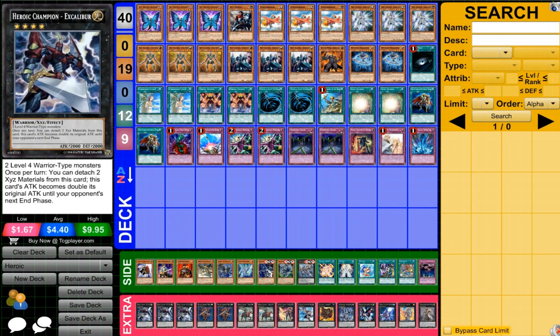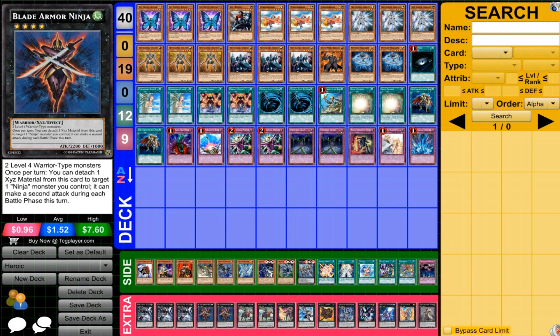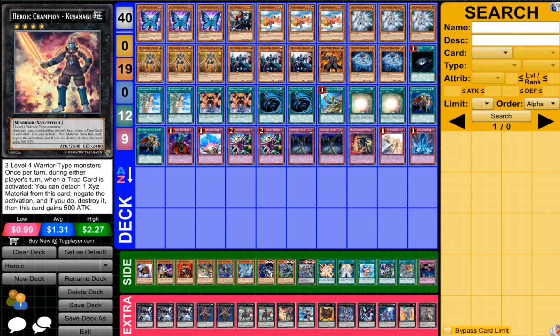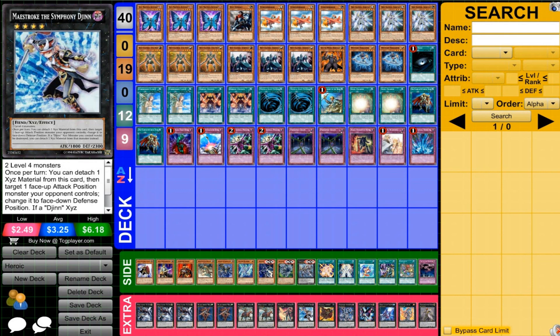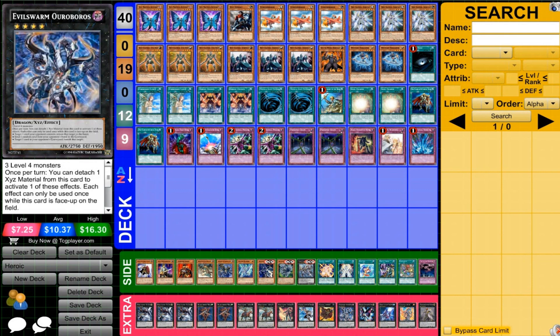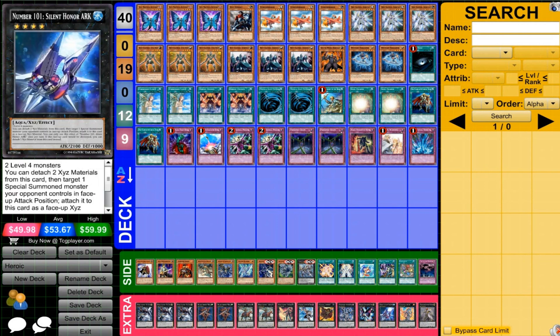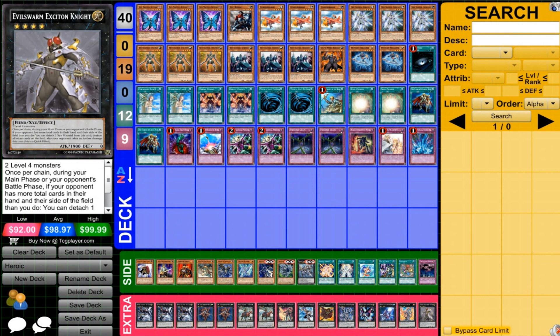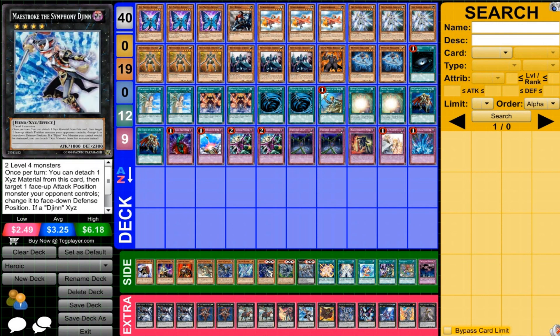Now for the extra deck — obviously we're going to be running a lot of those Heroic and other Warrior XYZs. Excalibur becomes insane with some of the cards in this deck, very powerful. Blade Armor Ninja, if he gets that 1,000 attack boost, it's going to be crazy having him on the field. Gandiva helps us deal with Special Summon Monsters, which is very interesting. Kusanagi can be very powerful to deal with Traps. Maestroke, Gagaga, Ouroboros for swarming — you could also run Desegmia or something like that. Photon, Silent Honor, Lavalow Chain can be useful for Double Lance but I'm still debating that. And Exciton Knight — pretty much staples and a lot of those Warrior XYZs backing us up.